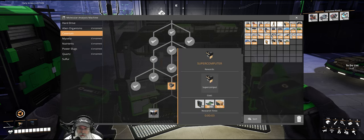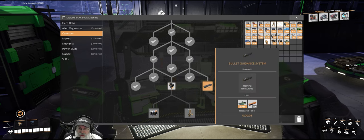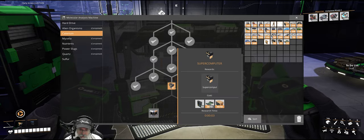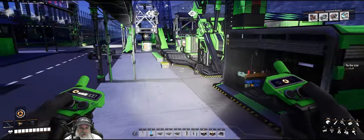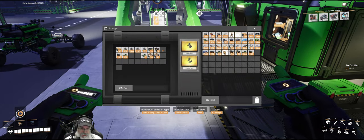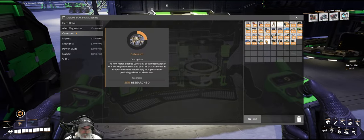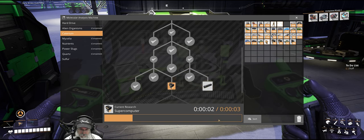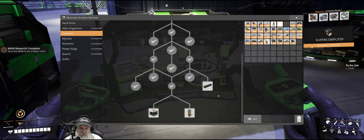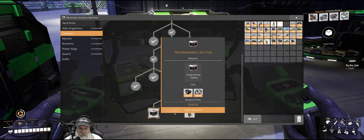Next we have supercomputers, but we can't actually do that until we do the rifles, which we'll do in just a little bit, so we'll come back to this one. We need 50 AI limiters and 25 more connectors. Let's grab those and some AI limiters. There we go — now we have everything to do the programmable splitter. Let's do that right now.